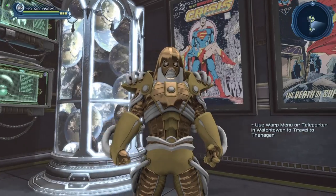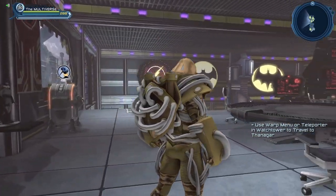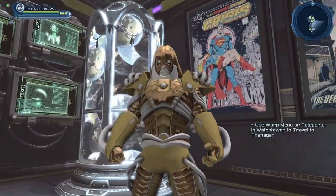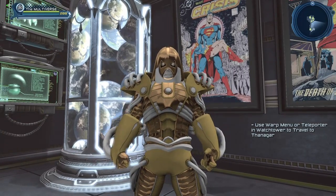Here we have our evil Anti-Monitor. With the yellow and the gold, you end up with a very yellowish type of character. It doesn't work so well with the Anti-Monitor, but we'll take a look at another style that works a lot better with a lot of yellow.